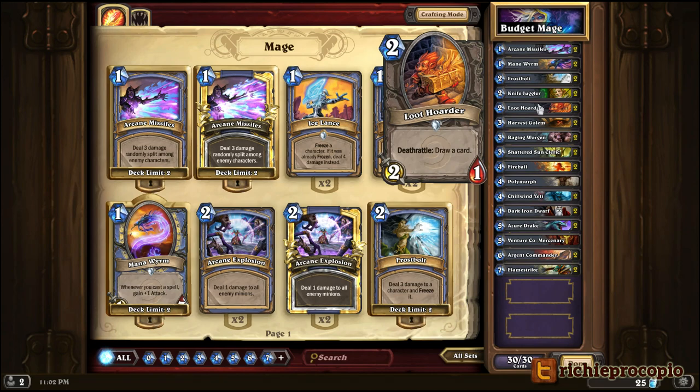Loot Hoarder has replaced Novice Engineers in a lot of my decks. Novice Engineers took a nerf and have 1 less health — it's still okay but Loot Hoarder is better. They have some impact in the early game, can take out creatures that come out on turns 1 or 2, and they draw a card when they die. Card draw helps your deck become more consistent and helps you get the cards you need at the time you need them.